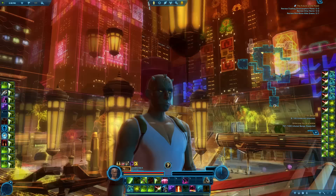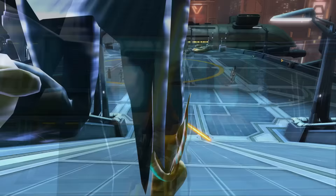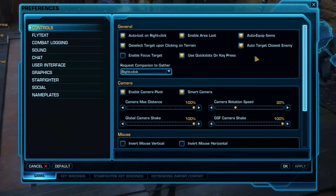You can turn on more quick bars by clicking the small cross symbol near your quick bars and choosing 'Extended Quick Bars' to enable all available ones. Tip 42 & 43: Some abilities are defensive while others are for attacking — figure out which are which so you can use them in a pinch. To quickly switch between enemies, press Tab. There's also an 'Auto-Target Closest Enemy' setting in Controls under General in your settings.